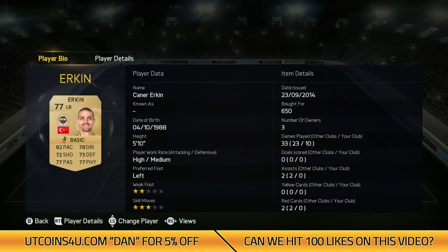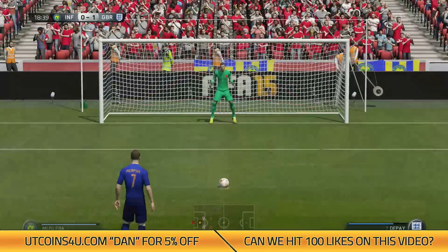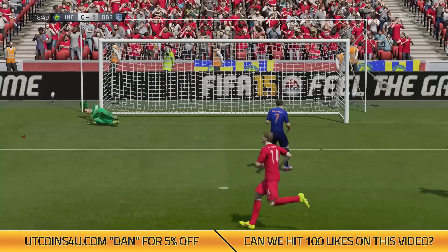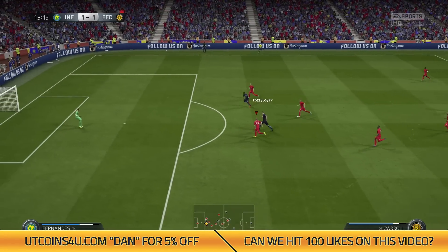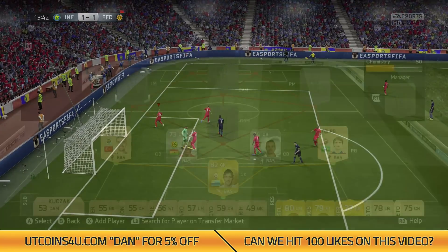In the left position, we've got Erkin, who seemed really quick on the board — a lot quicker than his 82 pace. He's got all stats above 72, which is incredible, and he's got a high attacking work rate and medium defensive. We've got a couple of defensive clips here — a really good keeper save from a penalty, a great save from Muslera, and another diving save from Muslera just getting it past the post.